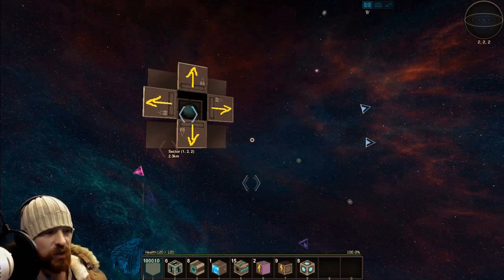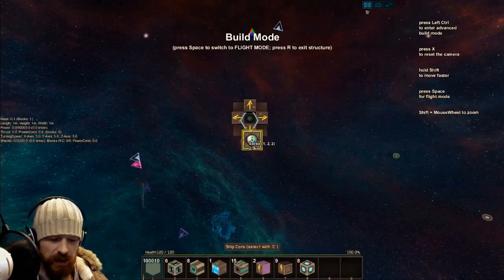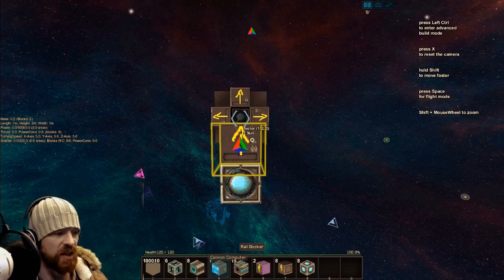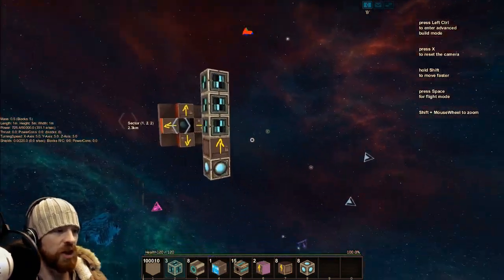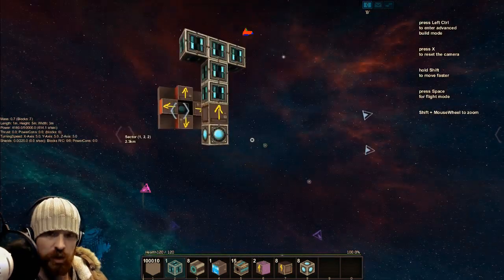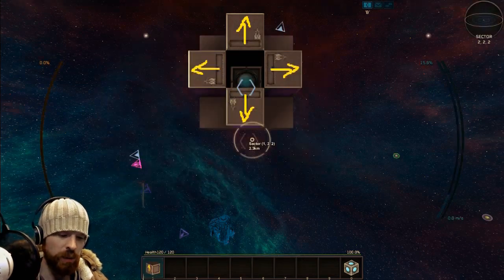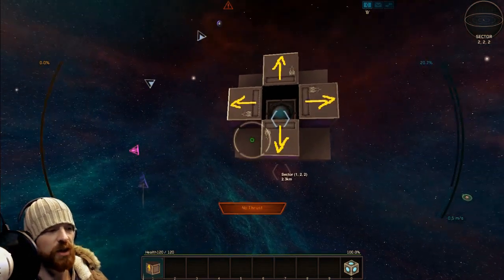I'm going to press X to give myself another ship core, go into build mode, and go straight to the rail docker. I'm going to put the rail docker right here, use Tab 4 to rotate it up, and then put some power blocks above it. Then I'll get in the ship, press T, and drag the rail docker into position one, then push one.